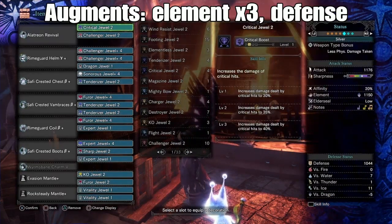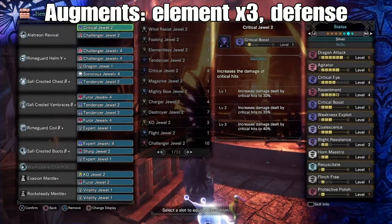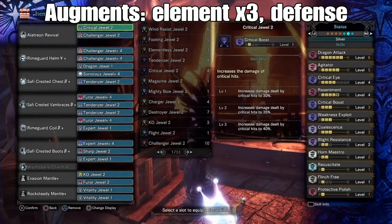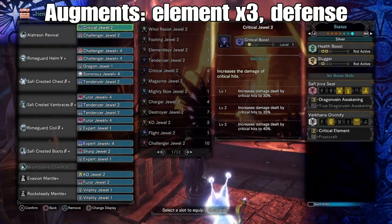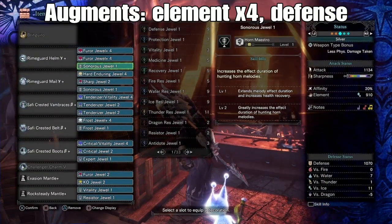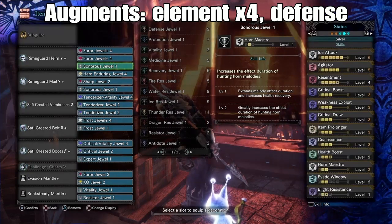First up we have the updated meta mix sets for Elatrion Revival and Brangiro. The changes might be slight, but the extra damage you can squeeze in with these pieces keeps the two horns relevant in the post-Fatalis meta. Against monsters that are really weak to Dragon and Ice, both of these will still be able to compete with the Fatalis Menace Wailer. Without the 4-piece Fatalis set bonus you'll still have to use Protective Polish to keep up your sharpness, but if you've been using Elemental Hunting Horn at all you should already be used to that.